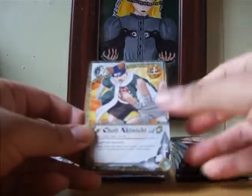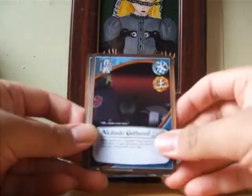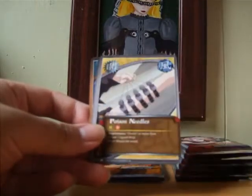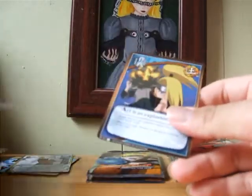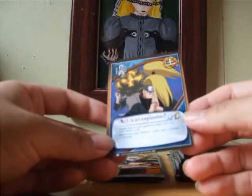We have Choji Akimichi, Yura, On the Stump, Akatsuki Gathered, Detoxification, Fang Wolf Fang over Fang, Naruto Uzumaki, Poison Needles. We have Sexy Jutsu as our reverse, and that's a rare. Our rare is Art is an Explosion.